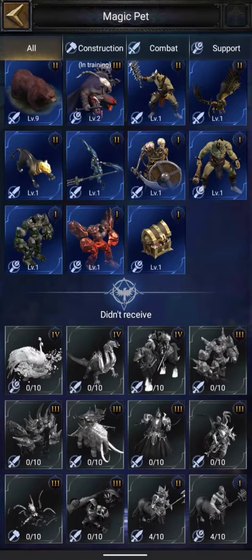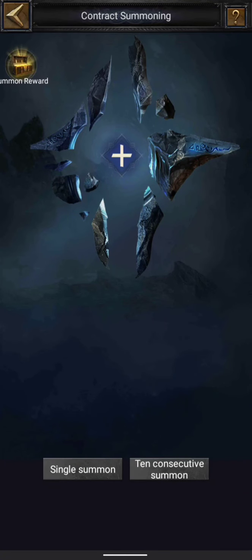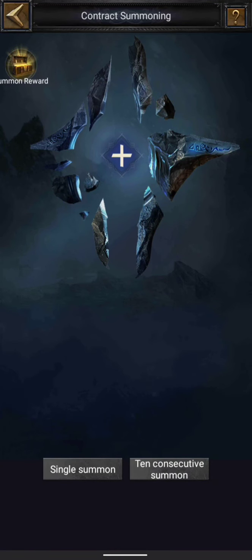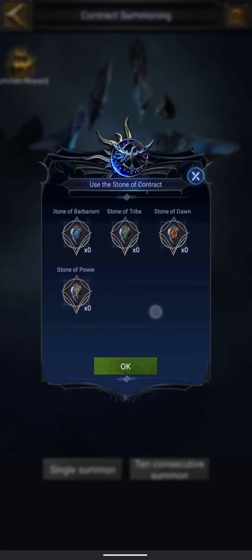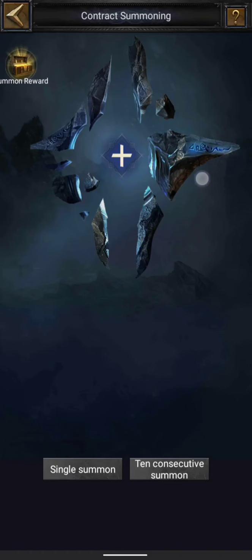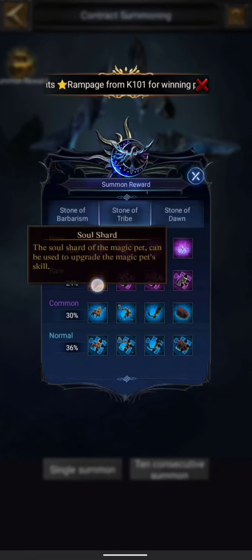Coming back, we have the Summoning option — this is basically where you get the monsters from. Clicking the plus sign shows four kinds of contracts: Barbarism, Tribe, Dawn, and Power. If you have these contracts you can try to summon monsters. Looking at the rewards, for example using the Stone of Tribe there is a 10% chance to directly get the monster, a 24% chance to get shards, or an item used to increase magic pet experience or skill.